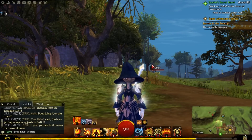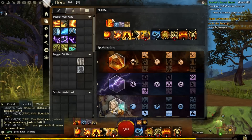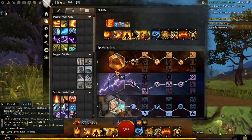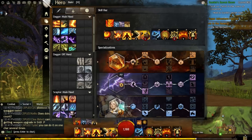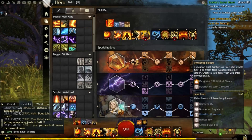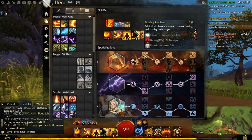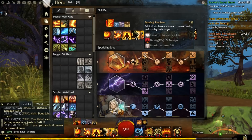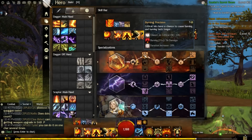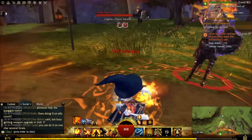Let's go over our Traits, because those are important. For our Traits, it's pretty standard — Fire and Air have always been the two primaries. For Fire, we're going to have Top, Top, Top. The first trait is Critical Hits have a chance of causing Burning, and since we have a lot of Precision in this build, we're going to have lots of Critical Chance anyway — so more damage on crits.